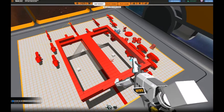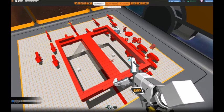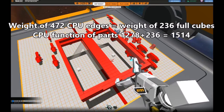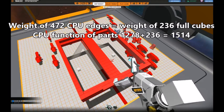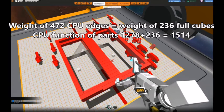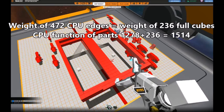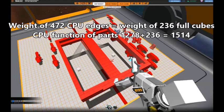We do this by constructing an easy-to-make frame that will have roughly the weight of the finished hover once we attach all the function cubes to it. I will be using mostly edges and slopes when constructing the final hover. To save time when constructing the frame I will use full cubes instead of edges, and therefore I need fewer. 236 full cubes will have the same weight as 472 edges. If I add the number of full cubes I calculated to the CPU of the function parts I get 1514 CPU, so I just build the frame and stop once I reach CPU 1514.